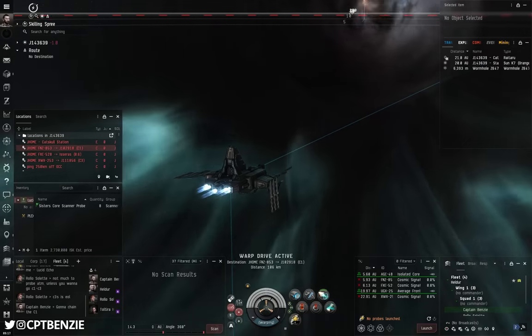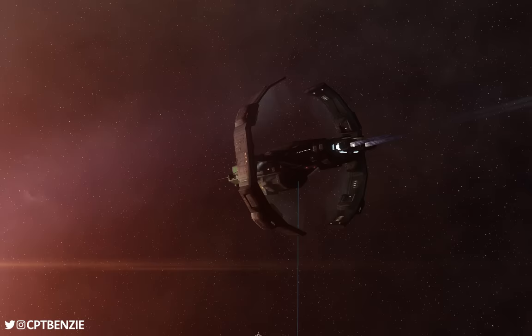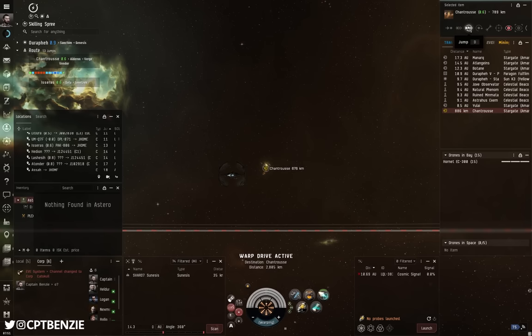Exploration is absolutely my favourite thing to do in EVE Online, whether I'm just flying around looking at systems like Old Man Star, or the Eternal Flame in Peta, the Cartier Psi Monument in Saisio, or Geeta 4-4 for its unusual undock. I love just exploring the game and seeing what this massive universe has to offer.